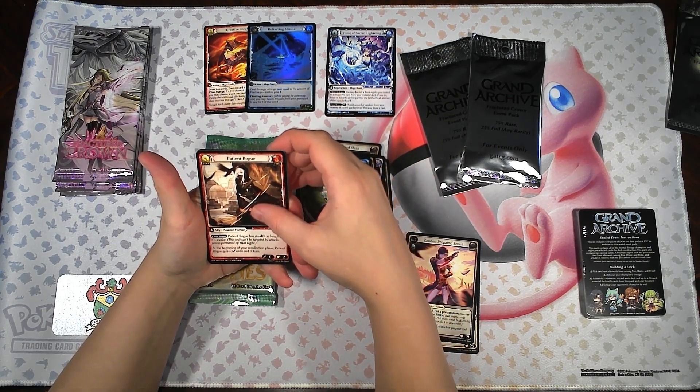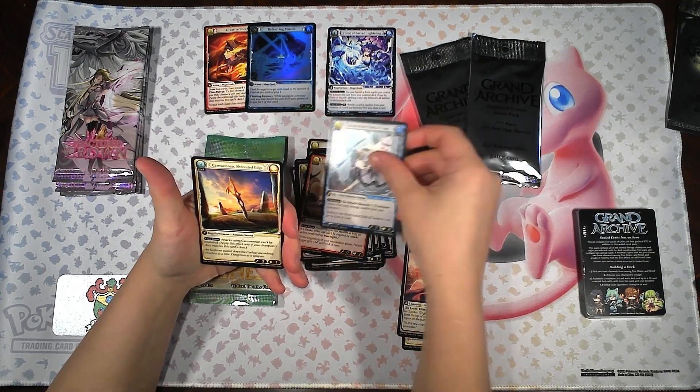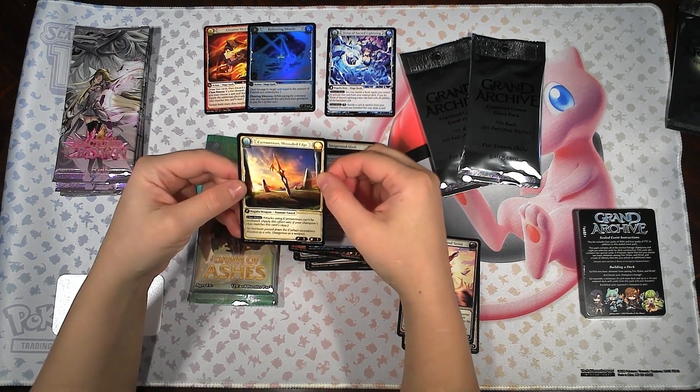A Patient Rogue, Benevolent Battle Priest, and our rare is Karnwen Unshrouded Edge.